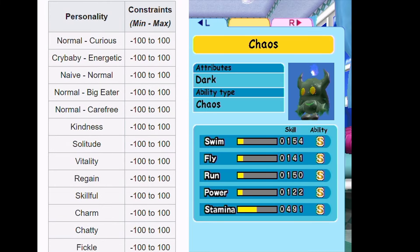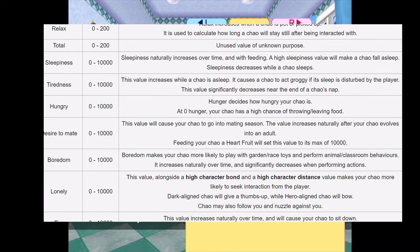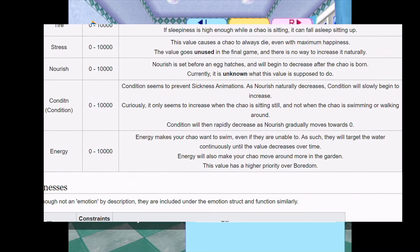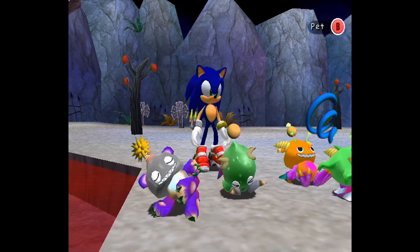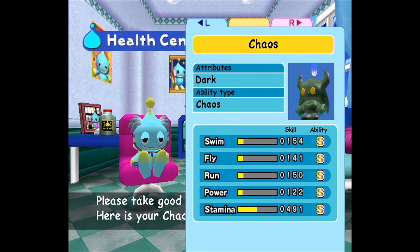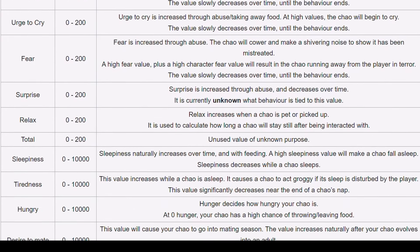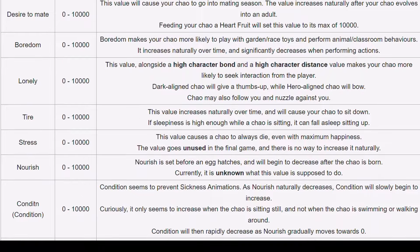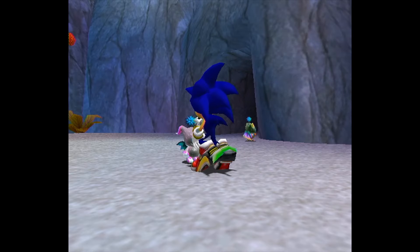That is to say, Chao are a series of individual values and stats — both seen and unseen — that determine everything from their overall personality, their current mood and behaviors, up to things like evolution, stat ratings, and even death and reincarnation. Some of these stats are more important than others depending on your end goal, but they're all integral to making your Chao seem alive and unique.